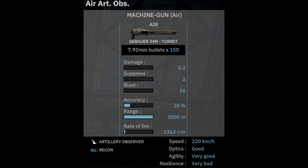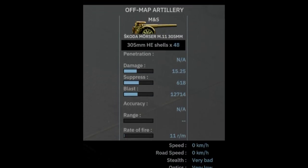It's a very slow plane, but it calls in the off-map artillery and it has recon optics, so it can spot stuff, which is quite nice. And then you've got the off-map artillery itself, the 305mm Skoda Mortar M11. You have 48 shots of it, which pretty much corresponds to two salvos, as each salvo fires 24 shots. It's pretty big artillery, as you can tell.